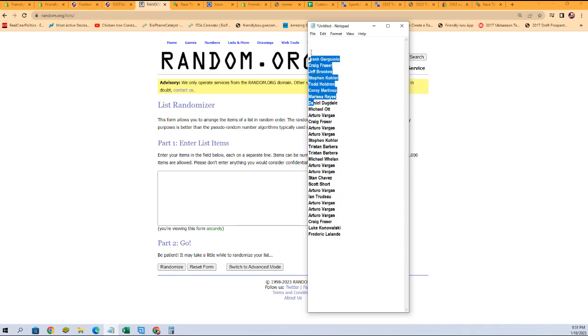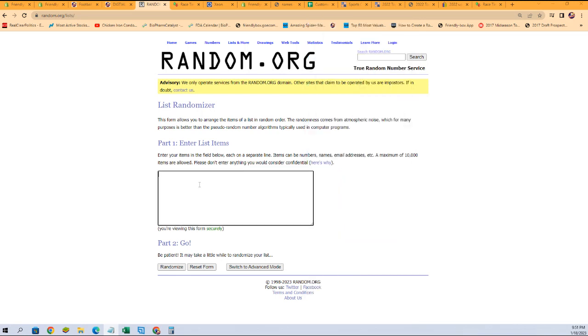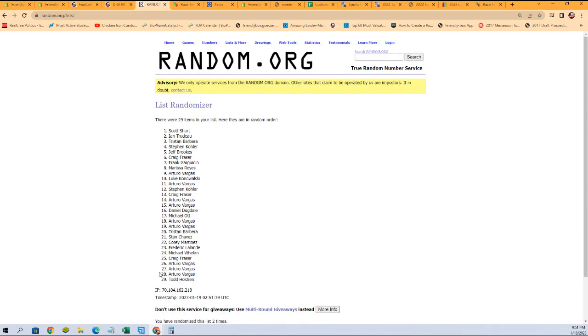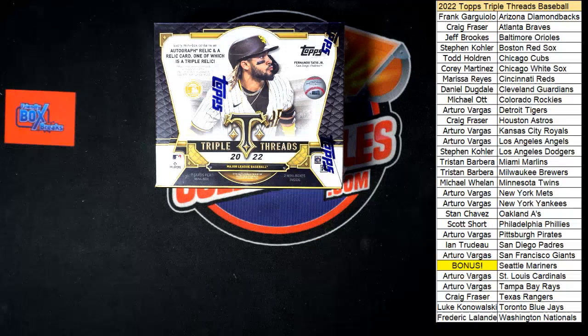We don't need that top space — just the people that got in. So we're going to copy, paste them in. Here we go, seven times: one, two, three, four, five, six, and lucky number seven — it is Arturo V! You got yourself the Mariners in that break. I'm going to copy your name right from here and switch back over to add you to it.